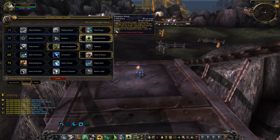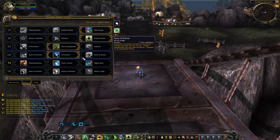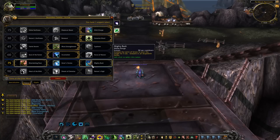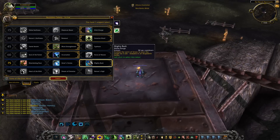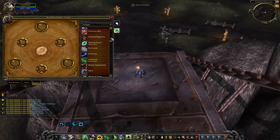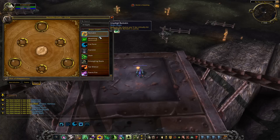I forgot to test out some talents. Mighty Bash stuns the target for five seconds. I don't read it as Mighty Bash though — I keep reading it as the Mighty Bush. I think all three of these crowd control talents are going to be amazing in PvP. Anybody who watches this video is now going to giggle every time they see that ability name.